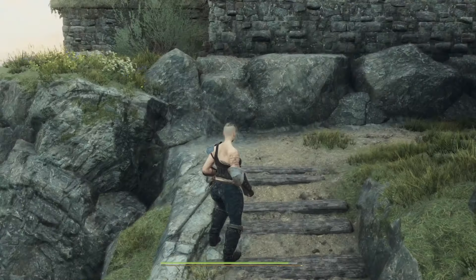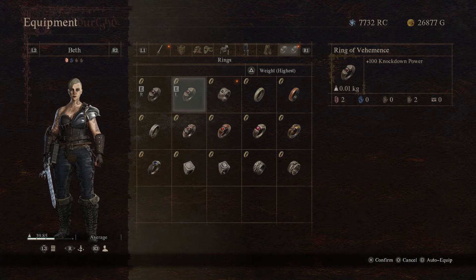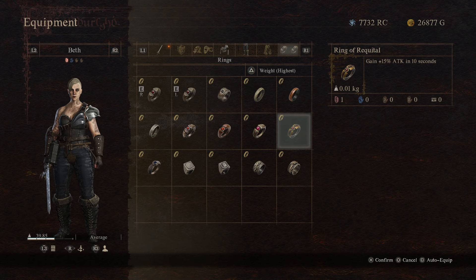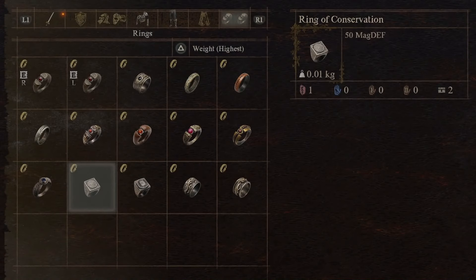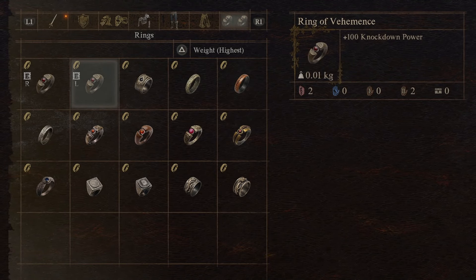Number 4: AI Rings. This one swaps out repetitive vanilla ring icons with AI-generated ones. A simple small mod that makes a big difference — the vanilla ring icons are very repetitive and it's sometimes really hard to find that one specific ring you're looking for. It's pretty cool that all the new ring icons look like they genuinely belong in the game.